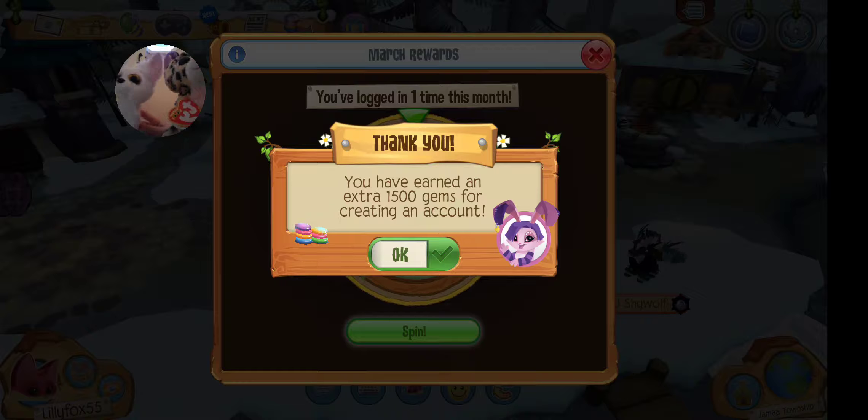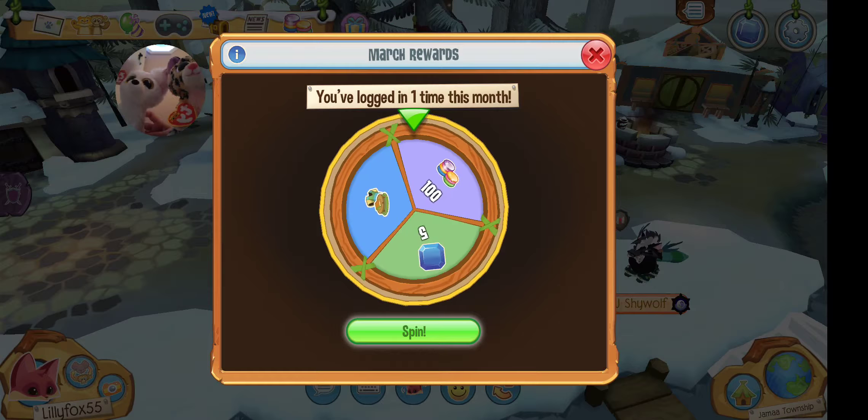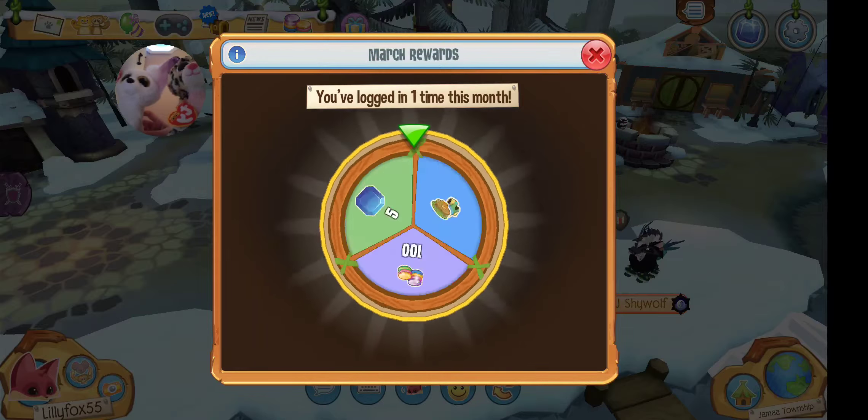Okay, we're back. We named our account LilyFox55, because it's a fox and it's a super cute name. Let's get our 1,500 gems. That's a lot of gems - we're going to be rich.